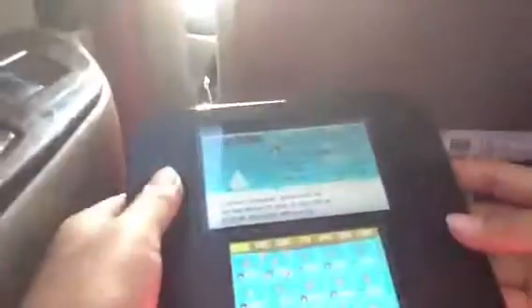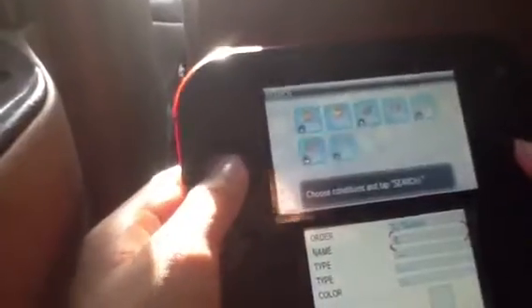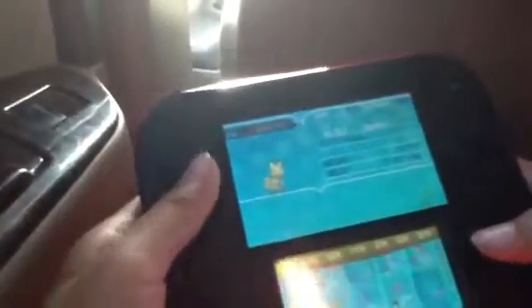Now let's look for Kyurem. We didn't get to see it yet. Let's go see Reshiram and Zekrom. If you're wondering, is Xerneas and Yveltal? They're at the end.